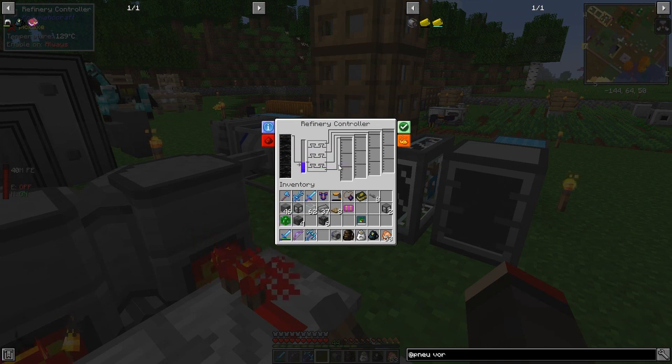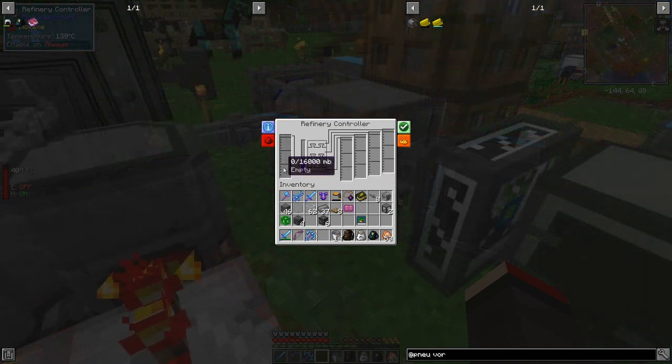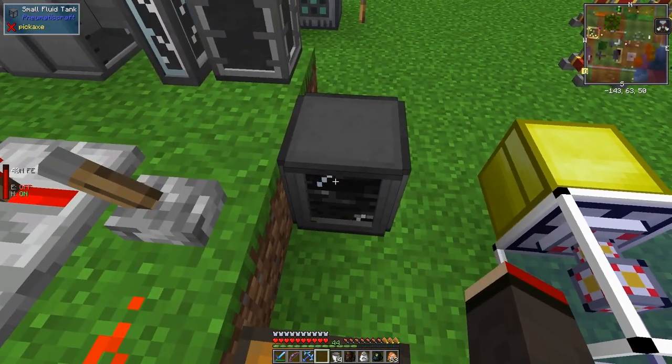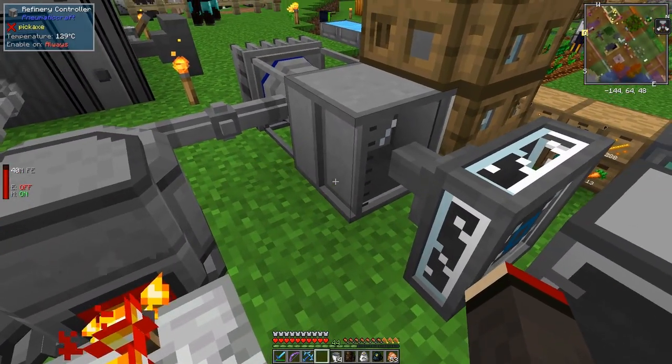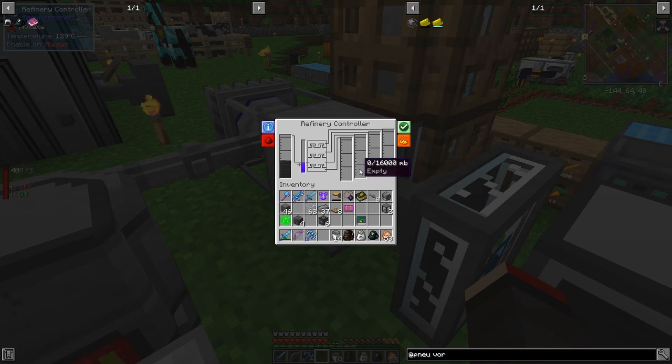Now it's got the Pneumaticraft oil in, so this oil is not going to get used up until we pull it from this hopper. It's emptied out the old oil, and you'll see there's nothing being produced yet — but the heat is adequate, the temperature is 129 degrees. I'll empty out most of the old oil using buckets into a small fluid tank — that tank holds 32 buckets and doesn't lose the fluid when you break it. So we should be getting some materials in here. If it's not working we have bad luck and I'll have to report it as a problem, because it should be working. When we get LPG in here then we can start to make plastic.